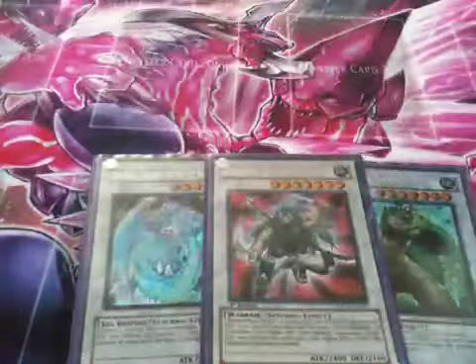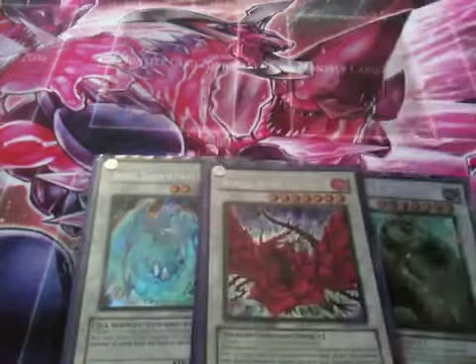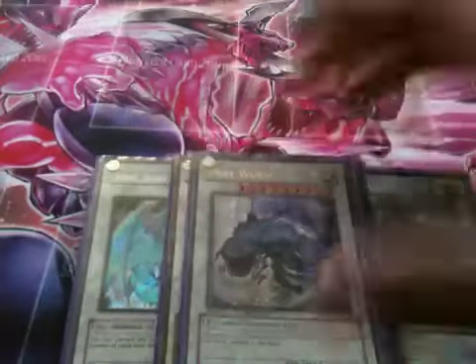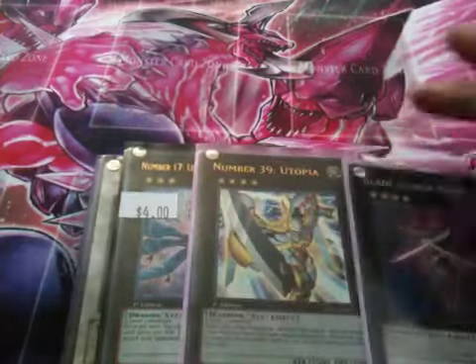Because, you know, Red-Eyes, like Pulsar, Black Rose, Stardust, Colossal, Mist Wurm, Leviathan, Utopia, and Blade Lama.